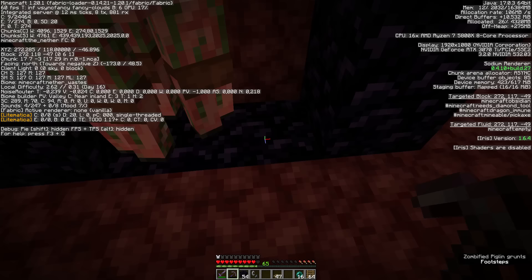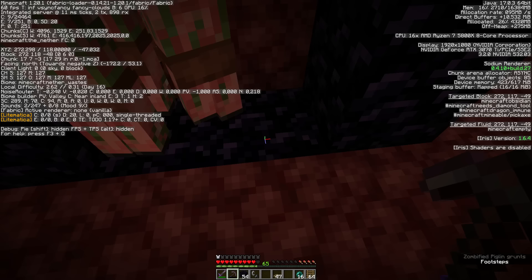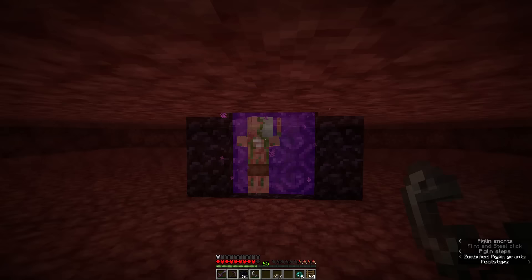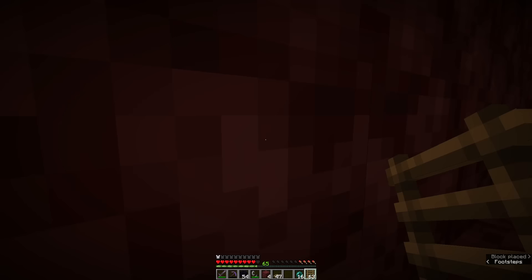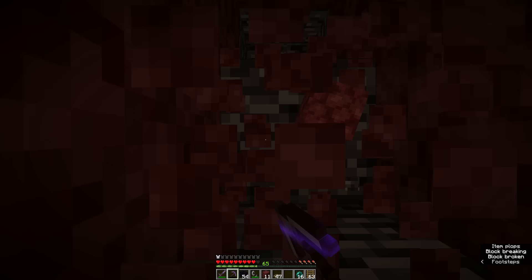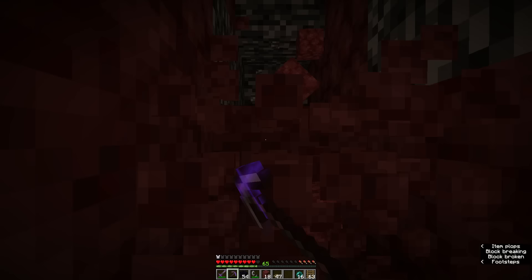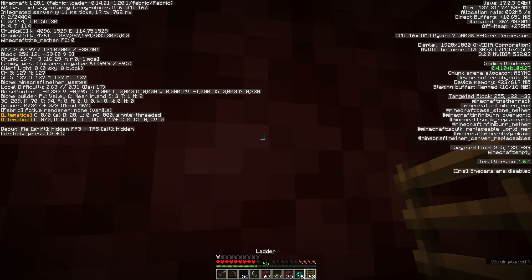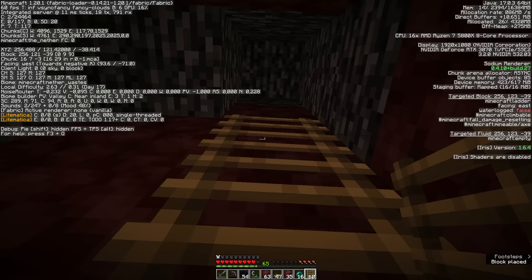Now you can light up the portal. First, take note of the coordinates of the portal — the targeted block on the right side of the screen shows you the coordinates. In my case it's 272 and -49. You can now light up the portal, but don't go through it. Instead, grab a ladder and make your way up. We are going to the Nether roof — dig into the ceiling until you find the place where the bedrock is at y-level 127. You can verify this by looking at the targeted block on the right-hand side.